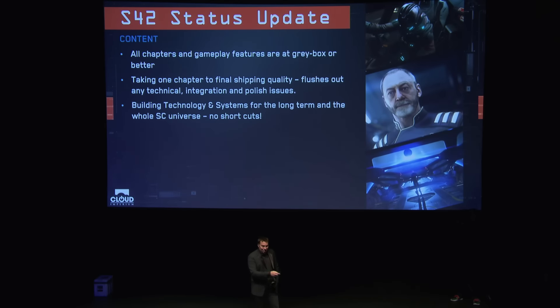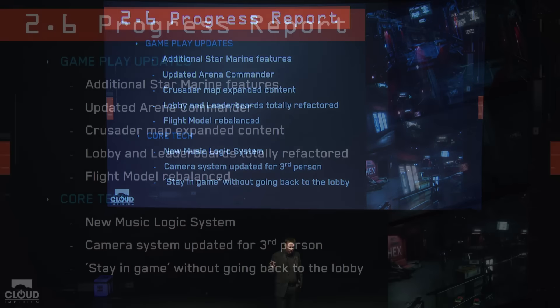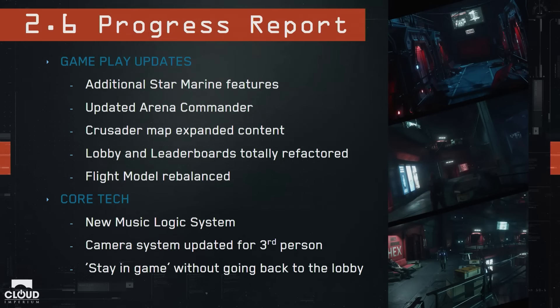That's Squadron 42. Moving on — 2.6 is the next thing we're doing, which has Star Marine and Arena Commander updating. There are new features for Star Marine, updates to Arena Commander, more stuff for the Crusader map, and we're refactoring the lobby and leaderboards. We're also working on the flight model, and the Avocati currently have a version built on the 2.5 release and are giving feedback that we're listening to.